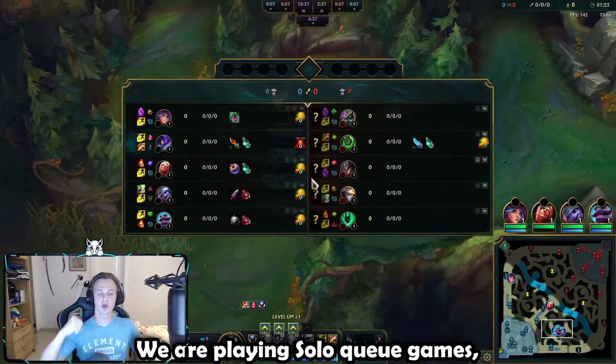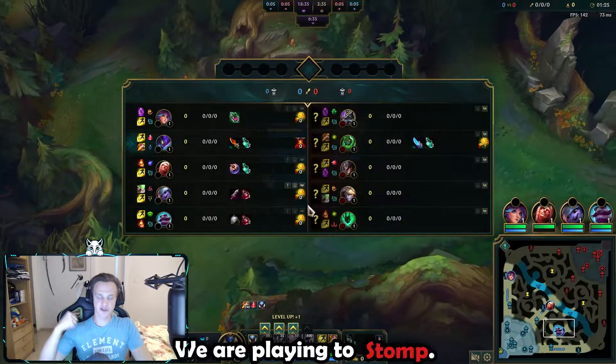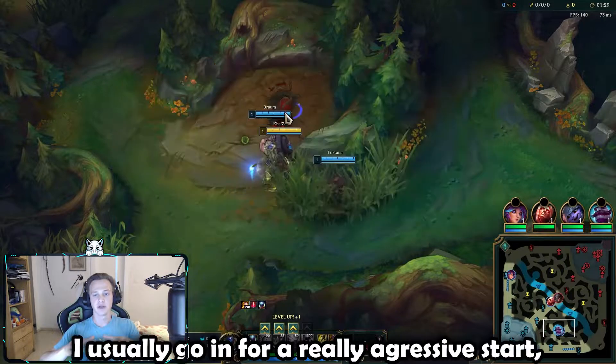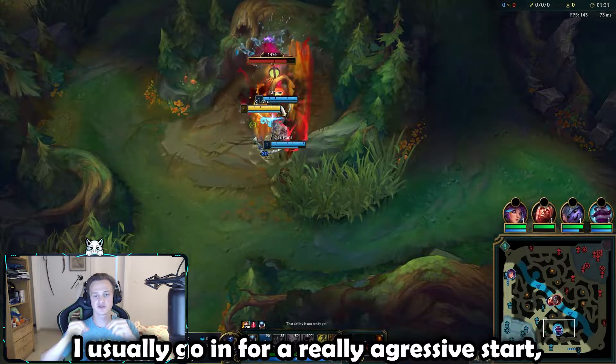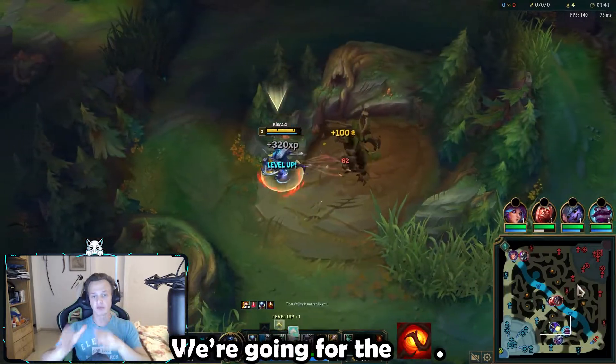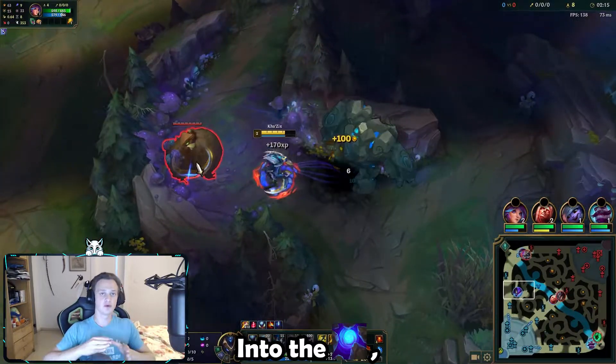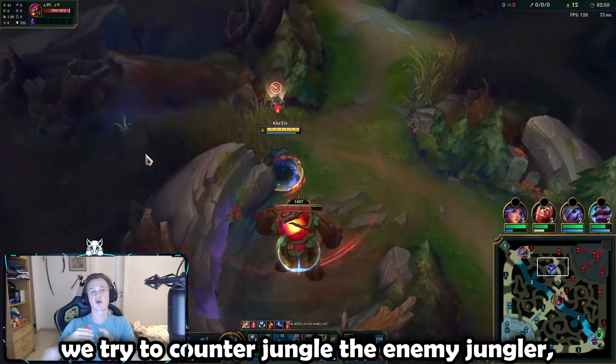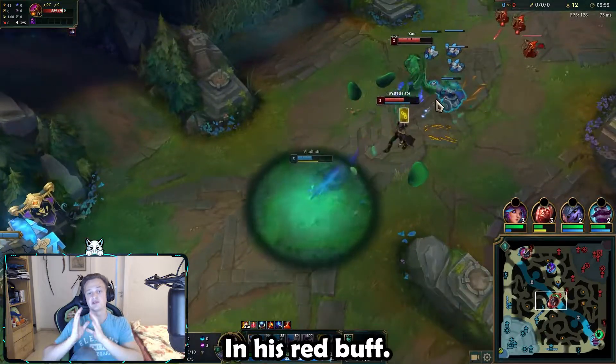We are playing solo queue games. We're playing to stomp, we're playing to carry. With that in mind, I'm usually going for a really aggressive start, just like in the current game — clearing red buff, into blue, into grump, into the enemy's jungle. In this specific case, we try to counter-jungle the enemy jungler, the Zac, in his red buff.